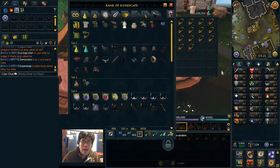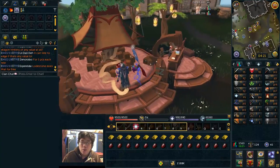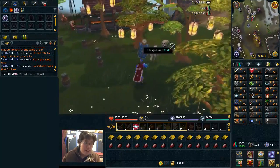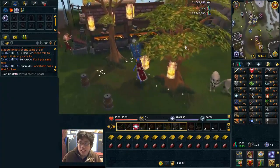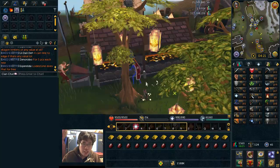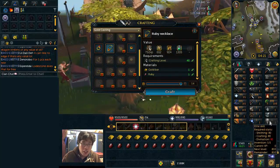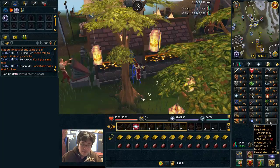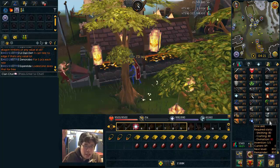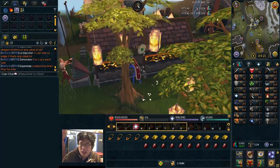First of all, Invention is not free to play. As much as we may want to train it, we can't even train it until level 5 because it is considered an elite skill. You can see right here — this is the new thing that came out. You do need Divination level 80 to start this, so you can't just start it because we can't get level 80 Divination. And the XP rates are a little bit different, a little wonky.